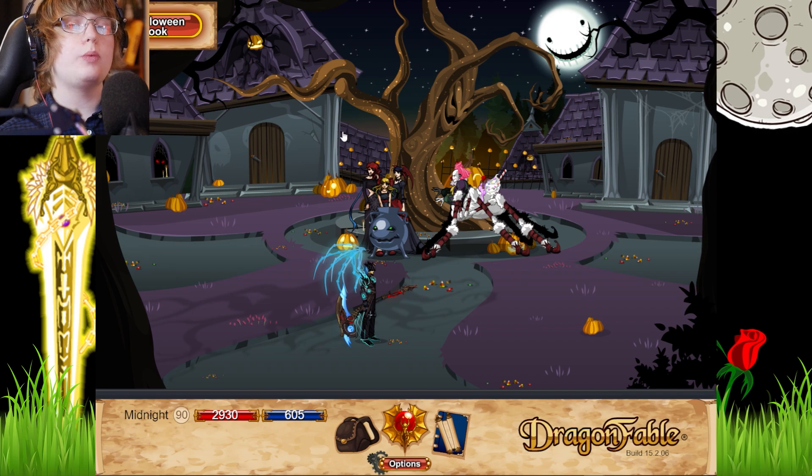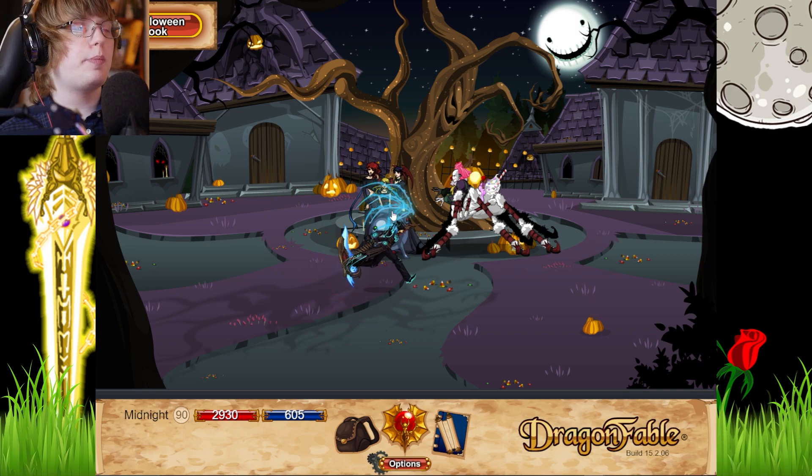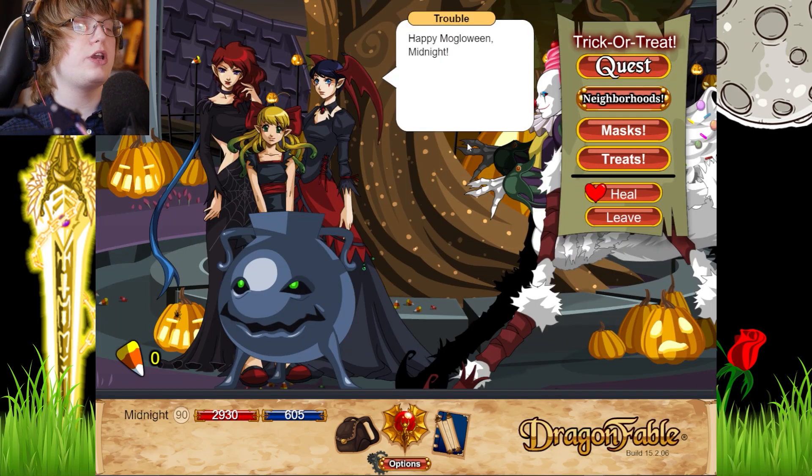Welcome back to another Mogloween video. In last week's update they changed the way the trick-or-treat system works, so today we're checking it out. We're in chapter 16 in Croft, and apparently there are neighbourhoods you can upgrade to get better candy rewards.